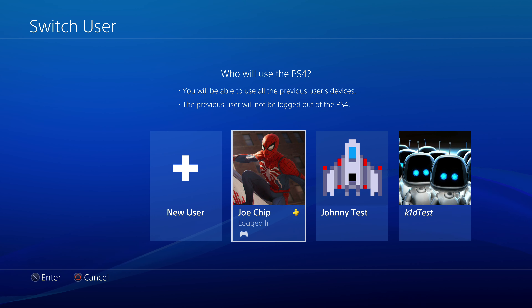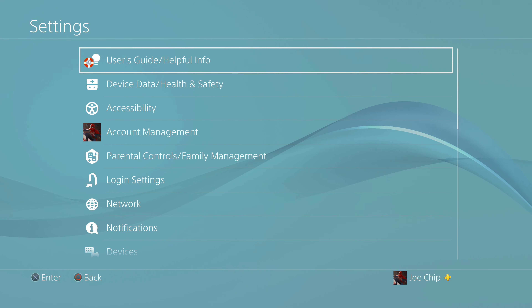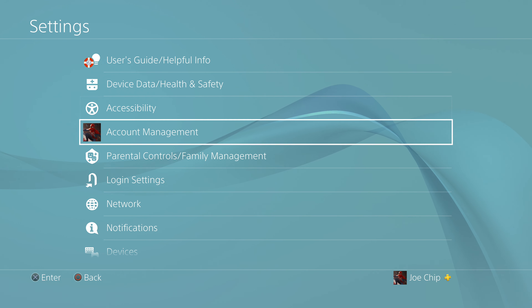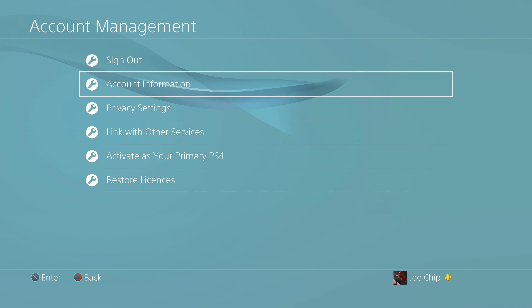Log on with that account and then go and restore licenses. Go up and across to Settings, select Settings, then go down to Account Management. Select Account Management, and then go all the way down to the bottom where it says Restore Licenses.